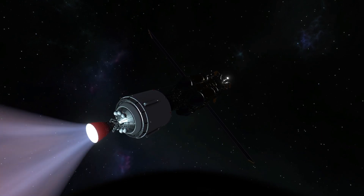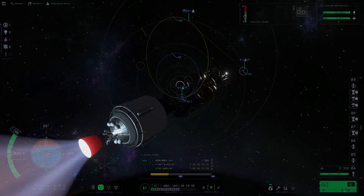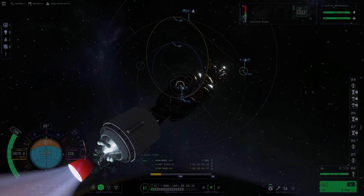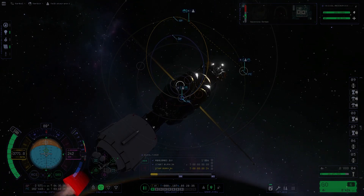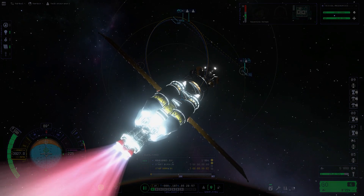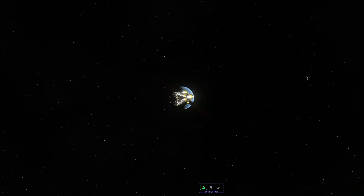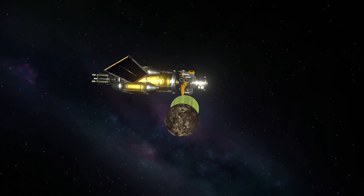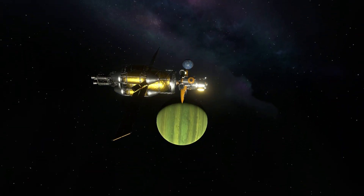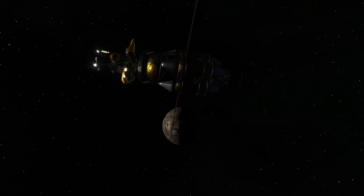Here we are on our escape burn from Kerbin, and the stage is almost running out of fuel. Slowly but surely we are raising our apoapsis to Jool to visit its iciest moon and discover its secrets. We stage away the chemical stage and switch to nuclear, after which our transfer burn is done. Here is Jool, and first of all Tylo because we took a Tylo gravity assist, then Jool — you can also see Laythe. After swinging around Jool, we have a second Tylo gravity assist that flings us directly to Val.